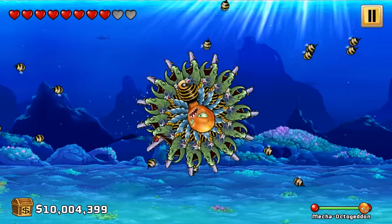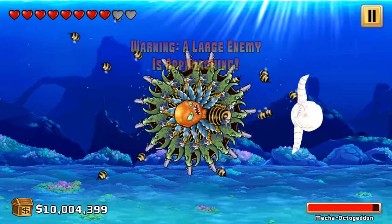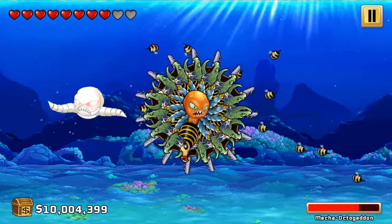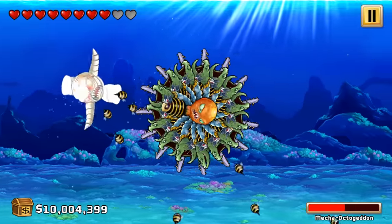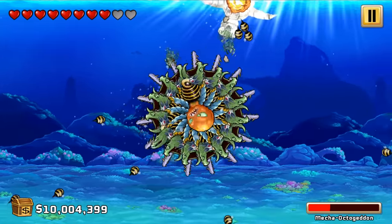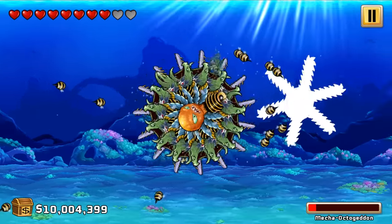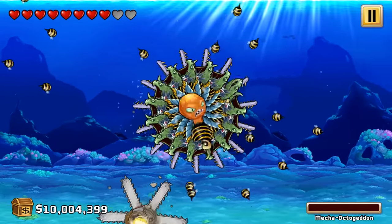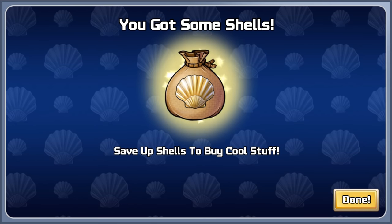Mecha octogeddon, guys. This is going to be an interesting one. This isn't quite as fast as the laser beam mod — that was way faster than this. But that's okay; at least we don't have to worry about aiming, we just have to spin. I don't think he's ever going to be able to hit us — if he comes in close, he's just going to melt because of the bloody blades. He's getting his chainsaws out now, but I don't think he can get close enough to hurt me. And he's gone. Mecha octogeddon is dead. So long, Mecha octogeddon, and thanks for all the fish.